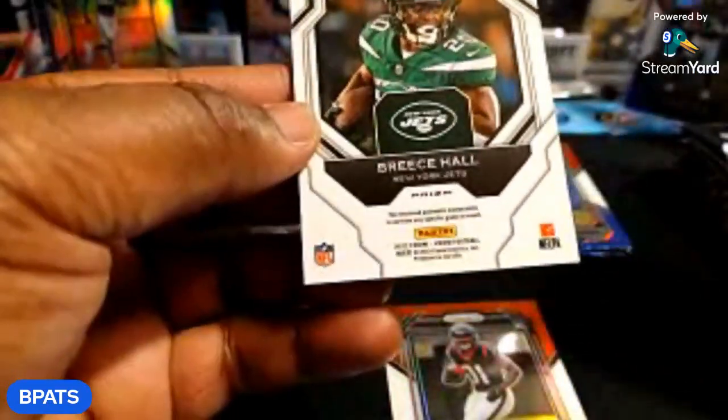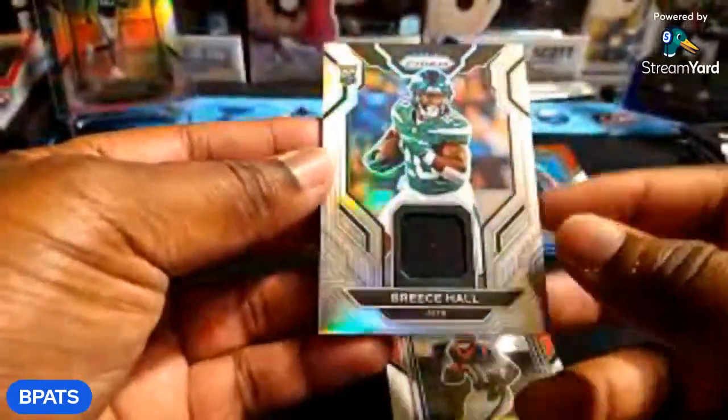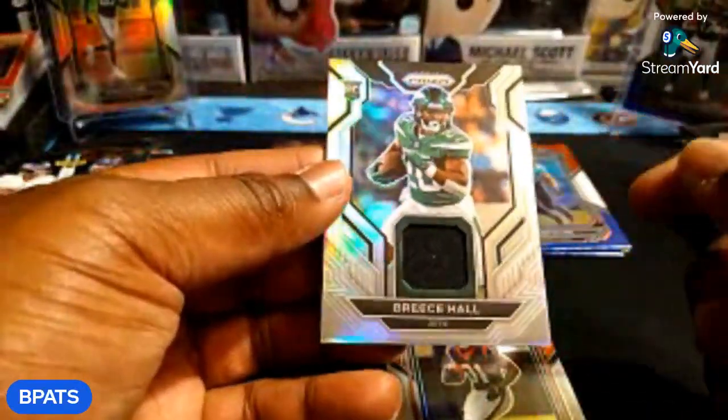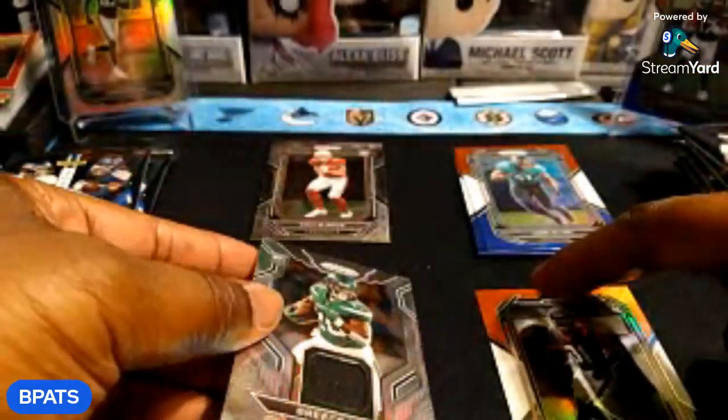Breece Hall — okay, I couldn't think for a second, I was like 'BH.' So that's a silver Prizm jersey, nice. If you're gonna pull a rookie jersey, this is one you want to pull. Breece Hall and Damian Pierce — can't go wrong with that at all.